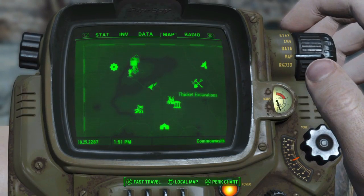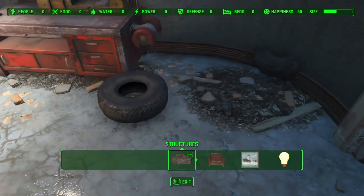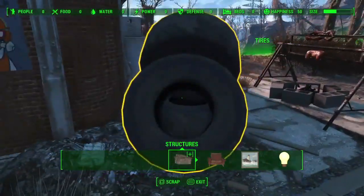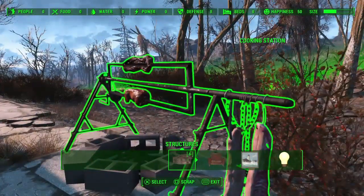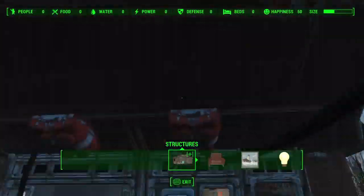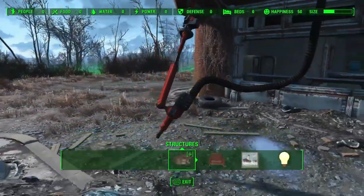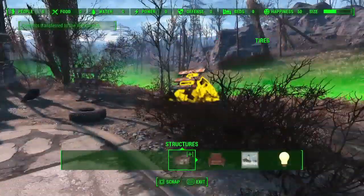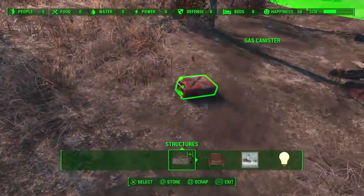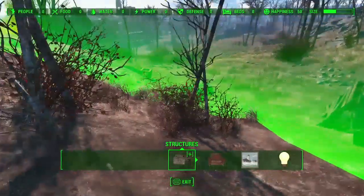It's so close that you can pretty much actually see it from Sanctuary. One of the things I don't really like about this settlement is that the building takes up a lot of the space that you're allowed to build things in, and there are a lot of unbreakable objects that you can't scrap, like these gas pumps. You can't get rid of those, and they really clutter up the place. They're not aesthetic, and it makes building a bit of a hassle because you have to build around things like that.